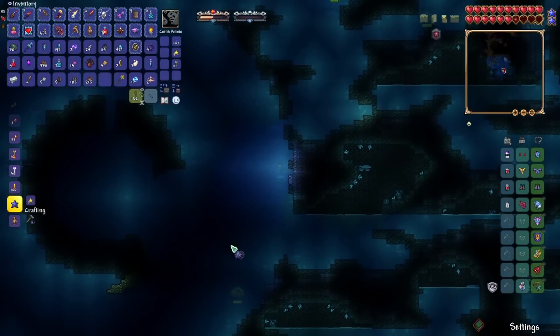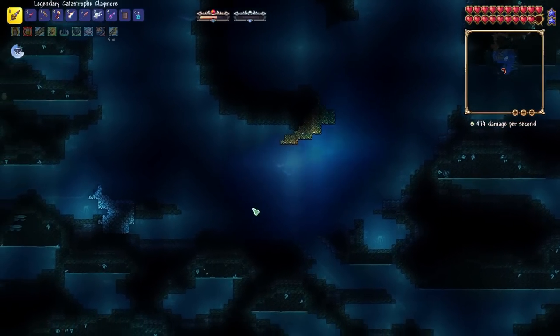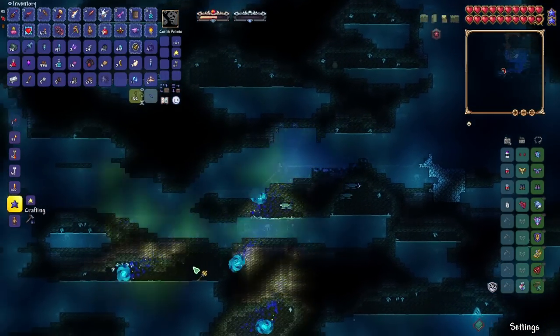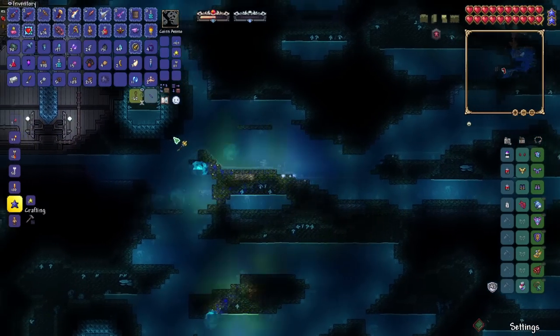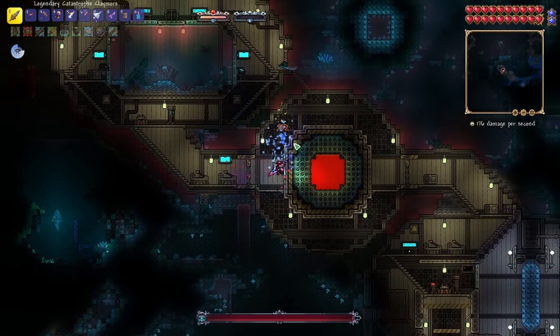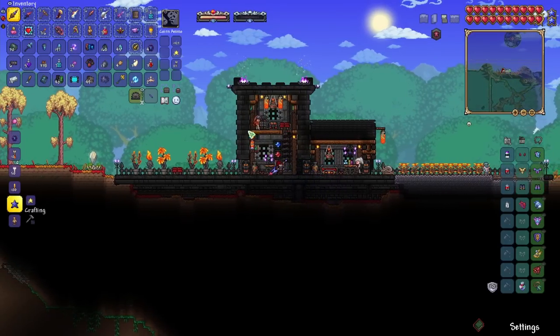And then we've got this Flail. We could also quickly look for the Sunken Sea Lab — and here it is. We did two invasions already and a mini boss, so let's head back to base. We've got an inventory stacked full of stuff.